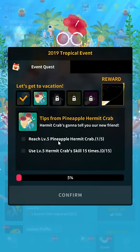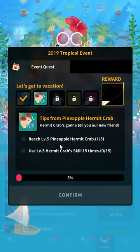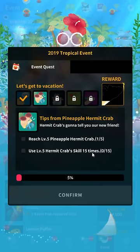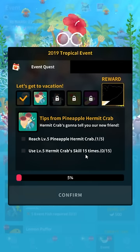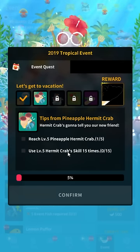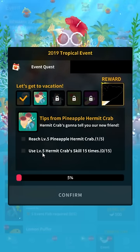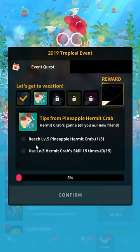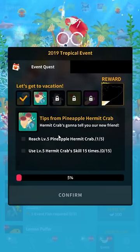Then you've got to level up the hermit crab — and it just straight up tells you now. I guess I don't really need to explain this, but I will anyway. You need to level up your crab to level 5, then you need to use the skill 15 times. You don't have to withhold from leveling him up — it just means it only counts after he's level 5 or above. You need to fulfill the previous condition first. That's how these event things always work.